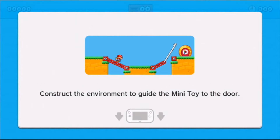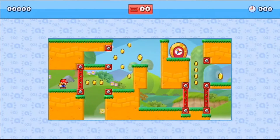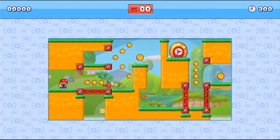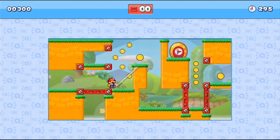Construct the environment to guide the Mini Toy to the door. Alright, let's go. Let's just keep going. Here we go. So I see what you gotta do — you gotta make him wall jump.